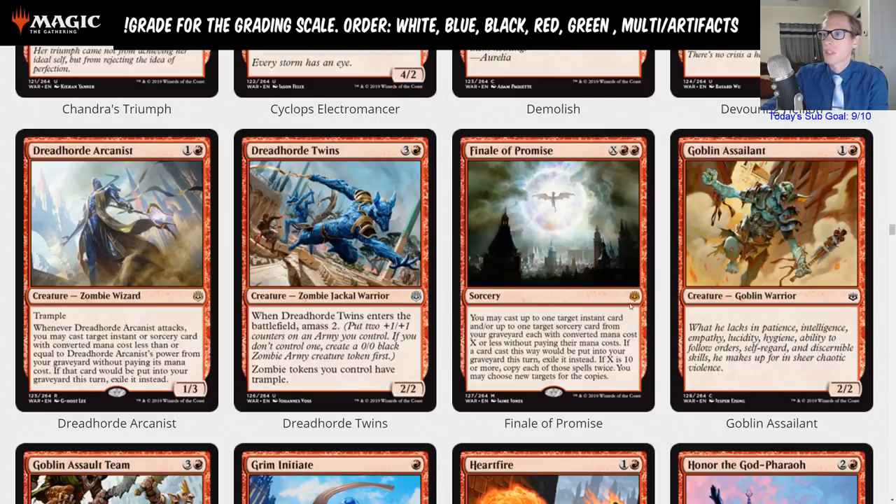Final grade for the Arcanist: B minus — it has the potential for B but a much lower floor. Moving on to Finale of Promise.